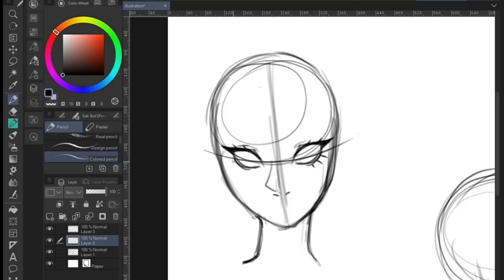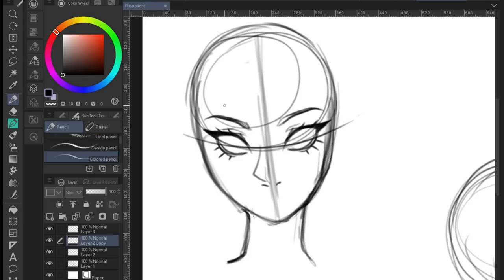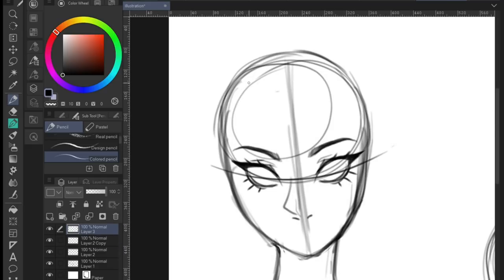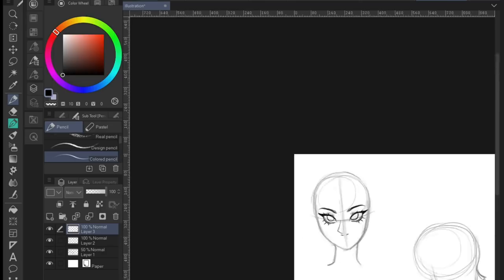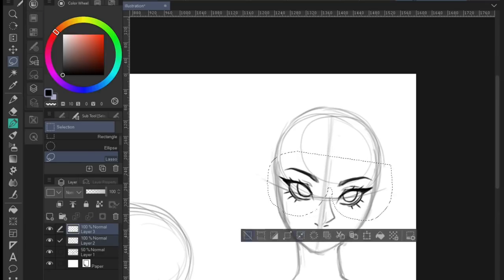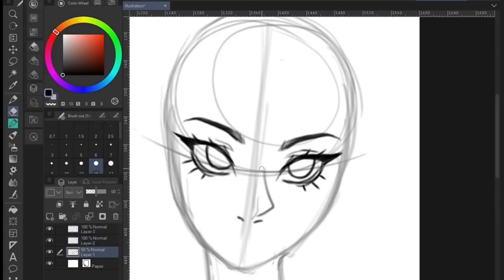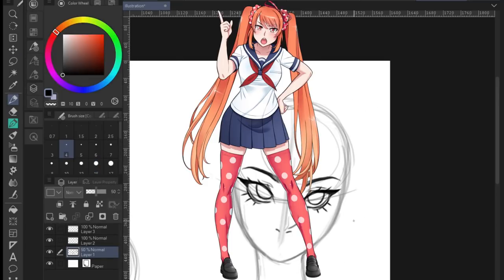Ayano and Taro definitely got the most significant overhauls, because despite being the two main characters of the game, they also got the least amount of design and story direction, which severely needed amending. However, the rivals are actually given stronger design and story concepts, some much more excessively than others. So I'm mostly just taking those ideas as foundations and implementing them in my own storyline. Some rivals, design-wise, are a bit weaker than others, and Osana is definitely one of those rivals.